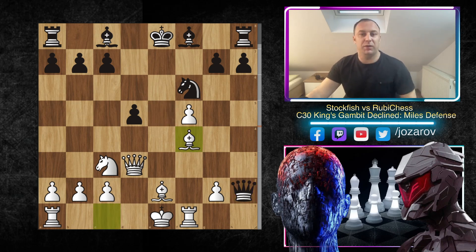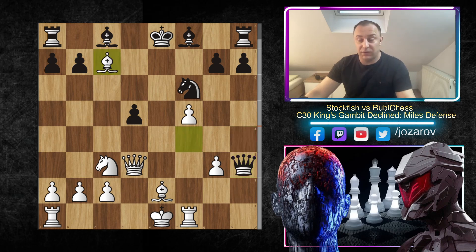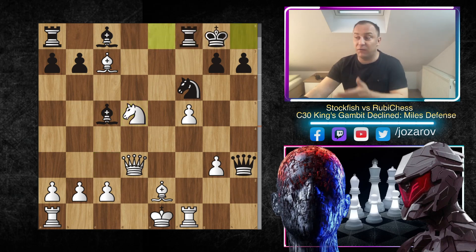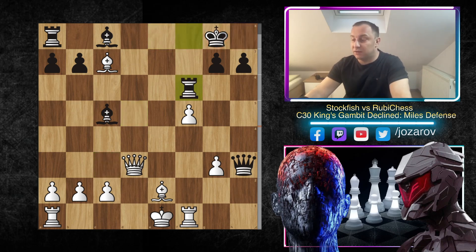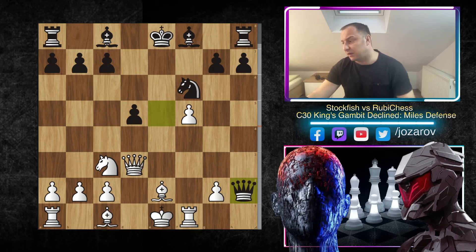After Bf4 the queen becomes more and more an object of White's attack. You can try Qh4, g3, and again the queen has to retreat. Even if you try Bc5, knight to d5 — you get the grip, everything falls apart. Even if you castle, Nd5 is a possibility. Taking the pawn on h2 is simply not an option.